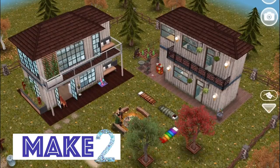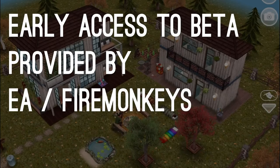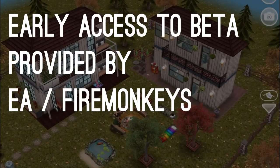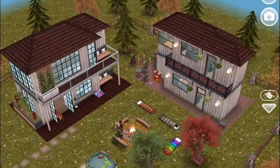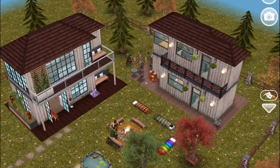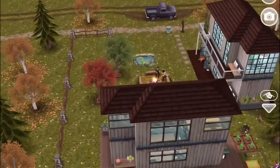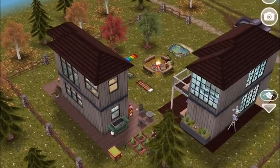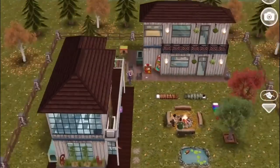Hi guys, hey everyone. Welcome to Make 2 and a Sims Freeplay original design. Many thanks to EA for letting us have early access to the All Mezzed Up quest, which is one of the quests that it was necessary to do this design. And you'll see why — you might have seen why already from the title of the video. We're gonna call these like tiny loft houses, and you'll see why when we go in.